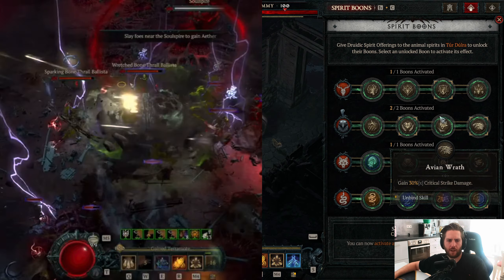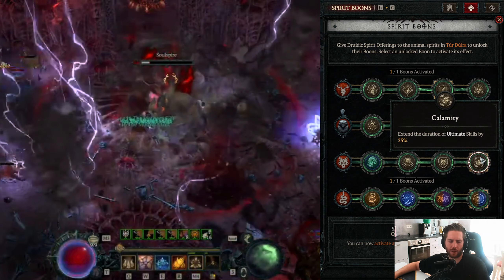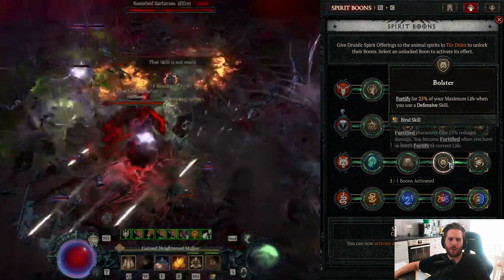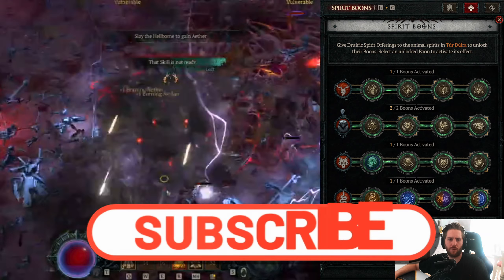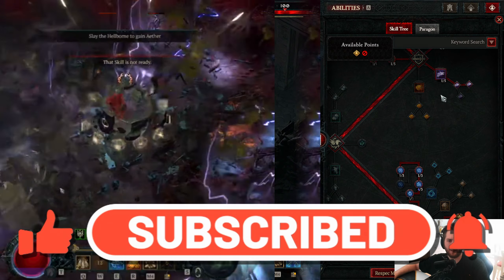For Spirit Boons, take Wariness, Elvish Wrath, and Iron Feather. For your wolf take Calamity for more Cataclysm uptime, and also Coming for the Storm. For your snake, if you don't need Calamity you can go for Bolster for even more Fortify and better general survivability — then you can leave out the point in Safeguard.